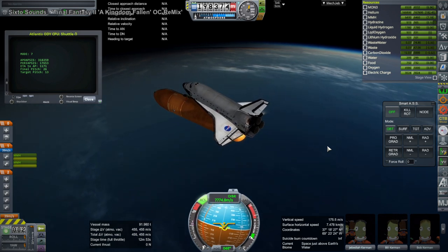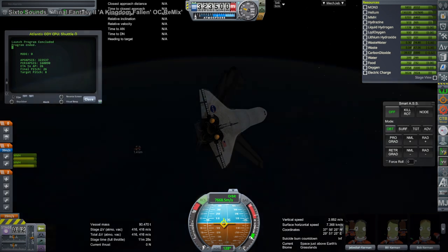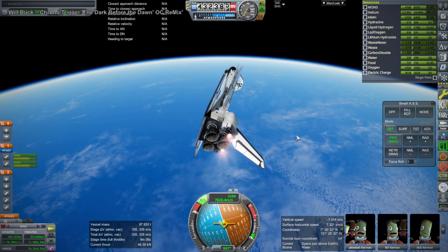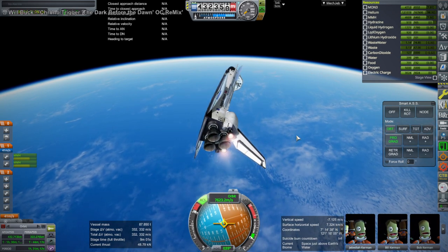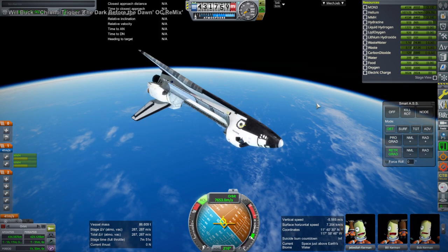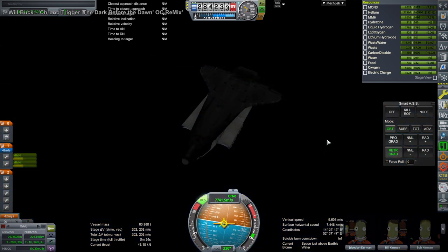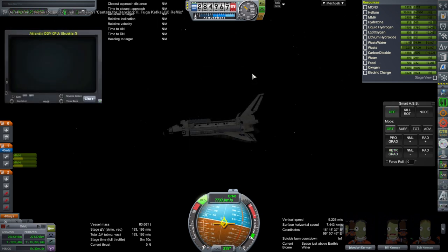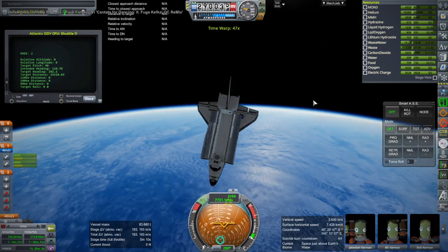This version does have FAR aerospace stuff on the wings and such. There was a little bit of lopsidedness as we separated from the external tank because the nose RCS was not activated yet — a small mistake on my part. Here I'm bringing it up to ISS orbit at the 51.4 degree inclination for testing purposes, without any cargo, and then bringing it back down to the standby orbit with a period of 1.5 hours.